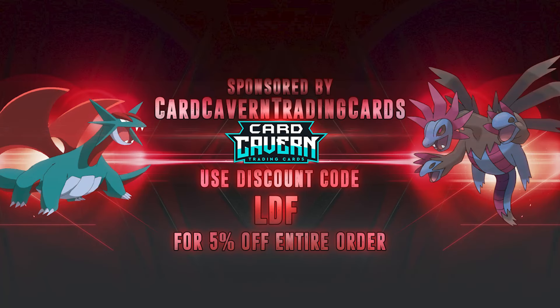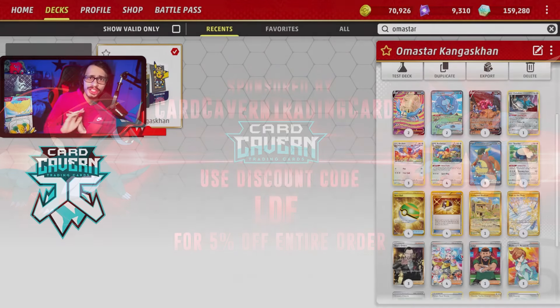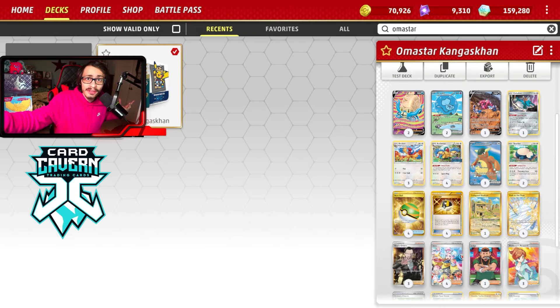Shout out to the sponsor Cardcavern TCG. If you're looking for any PTCG Live pack codes, get them over at Cardcavern — Cardcavern's code is lined for the cheapest. If you're looking for any set like Paldean Fates or an older set, or when Temporal Forces goes live in just a few weeks, get your codes over at Cardcavern. At checkout, use my discount code CodeLDF for a 5% discount on your order. Help the channel, help yourself out. Link down below. You can also check out the Shovel Squad and my second YouTube channel for some extra content.